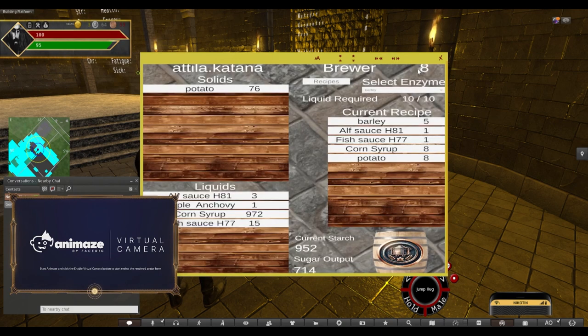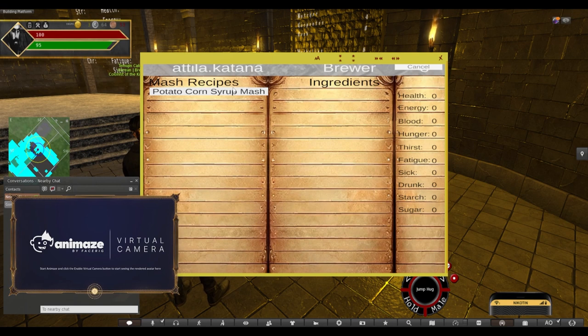I will not do that because I've already got my own recipe here. I'll open the recipe book to show you. The recipe book shows you your current recipes. I have a potato corn syrup mash that I've created with five barley enzymes, ten corn syrup as a liquid, and eight potatoes. These are the outputs — it gave me eight health, eight energy, and 742 sugars.